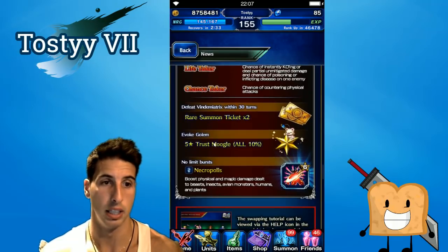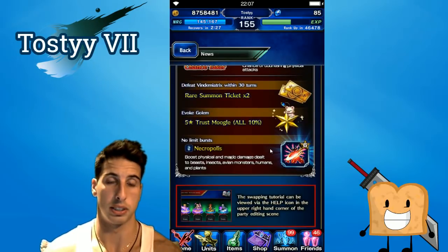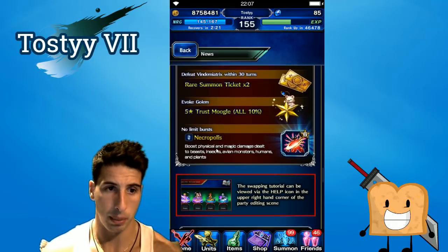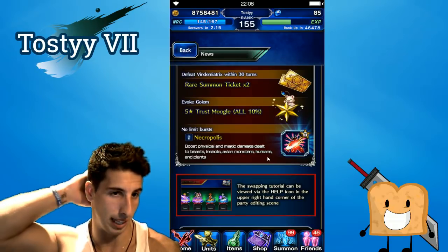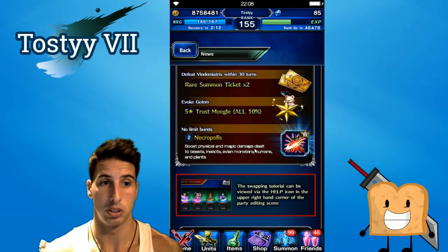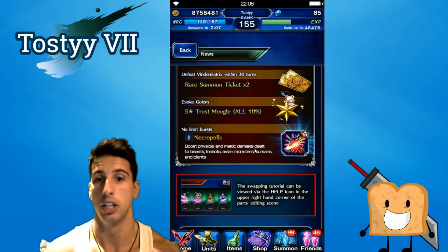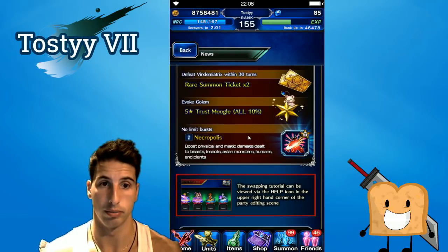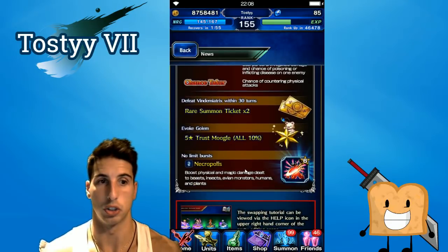If you didn't finish the Vindy Miatrix fight within 30 turns, you get two summon tickets, an Evoke Golem, and a 10% moogle. This is where the fight gets really interesting — when you beat the boss, the ability you really want boosts physical and magic damage dealt to beast, insect, avian, human, and plant monsters by 30%. It applies to both physical and magic attackers, which looks really nice. To get this, you need to get no Limit Burst in that fight, which might be a little hard.